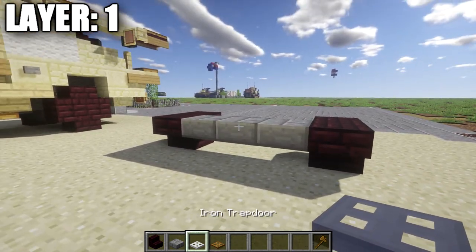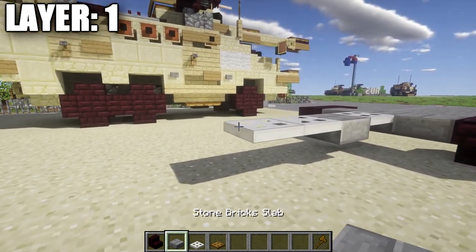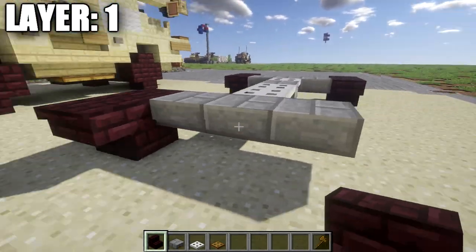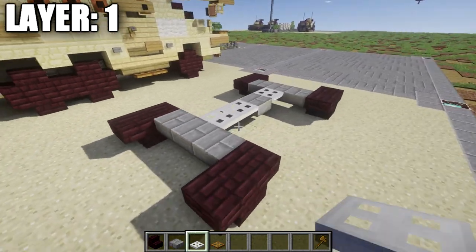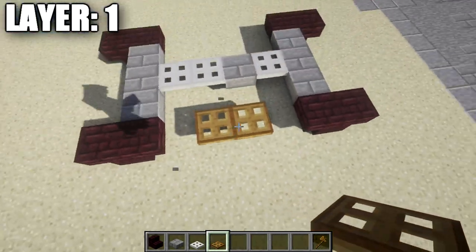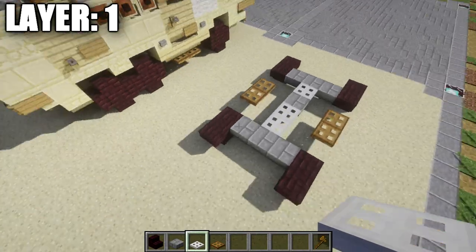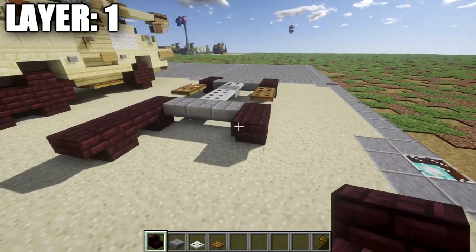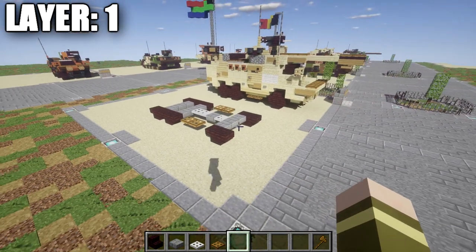Going back from the center stone brick slab, place down an iron trapdoor going back, followed by a stone brick top slab, then one and two iron trapdoors back. Place down a stone brick top slab, then stone brick top slabs stepping out to both sides. Off these stone brick top slabs, place down an upside down narrow brick stair followed by another upside down stair, same on the other side. Place two wooden trapdoors in the middle section between the two wheels. Continue adding nether brick upside down stairs and regular stairs to complete the wheel sections, then fill in with a row of three stone brick top slabs. That does it for layer one.